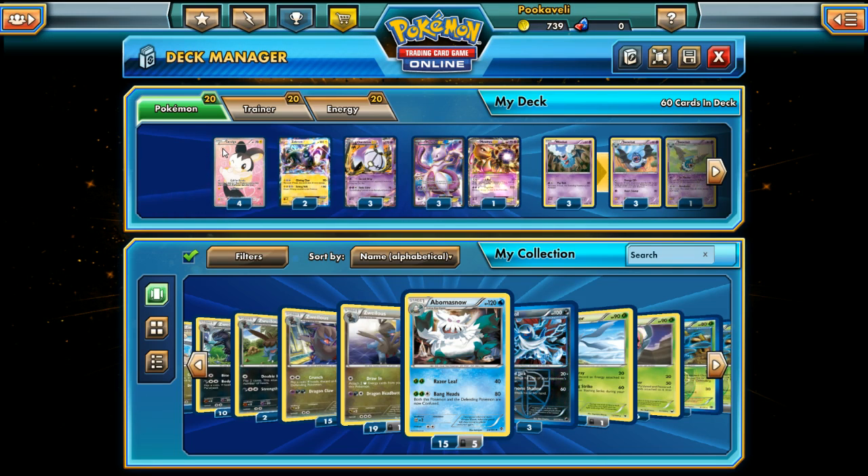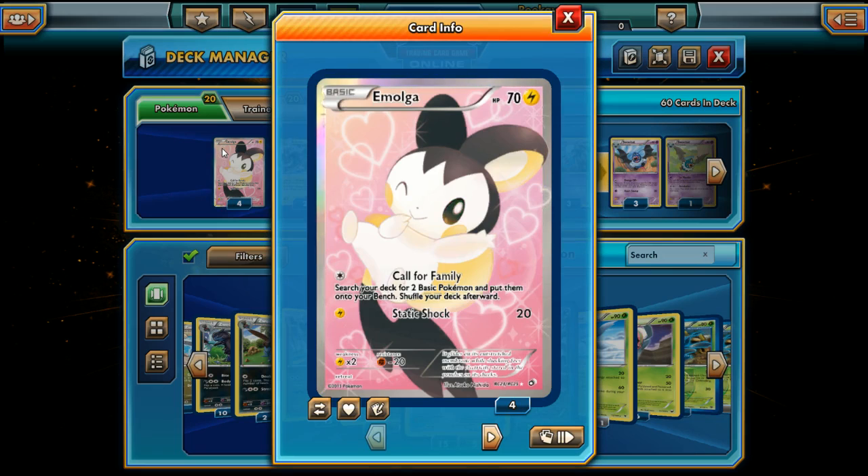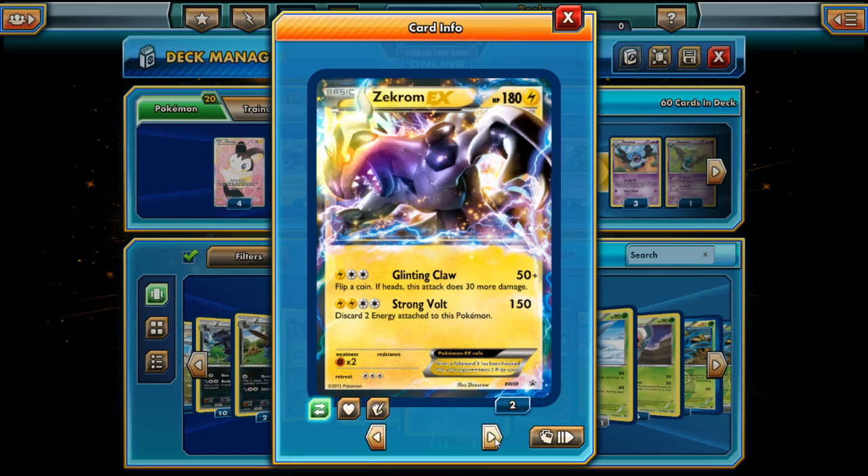Let's take a look. We got four Emolga — I didn't even know I had four of these full-art Emolga, but apparently I do. We got Call for Family and Static Shock. Not great, not terrible — it's a starter Pokemon, at least. I'll take it. Two Zekrom EX — a big basic Pokemon to work with. I can live with that.